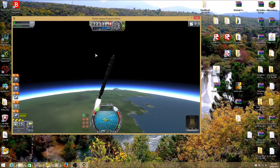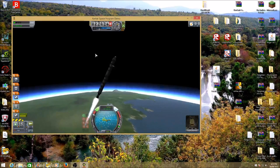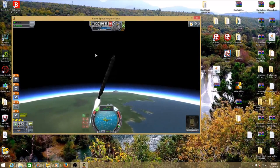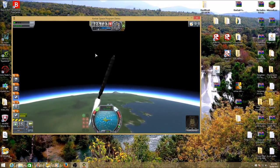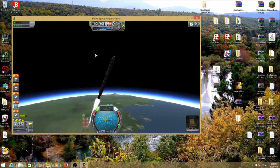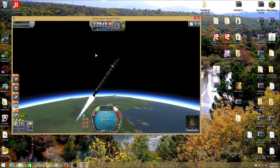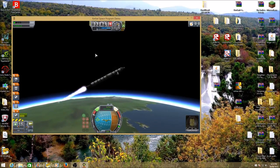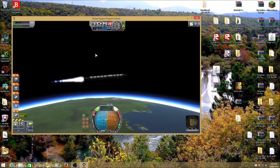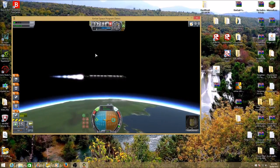You should be about at this stage now, so hit spacebar to ditch that stage. When you're at 30,000 meters in the air you want to go to 90 degrees — start hitting 90 at about 29,000. Do not kill the engines yet; if you kill the engines now you will fail.